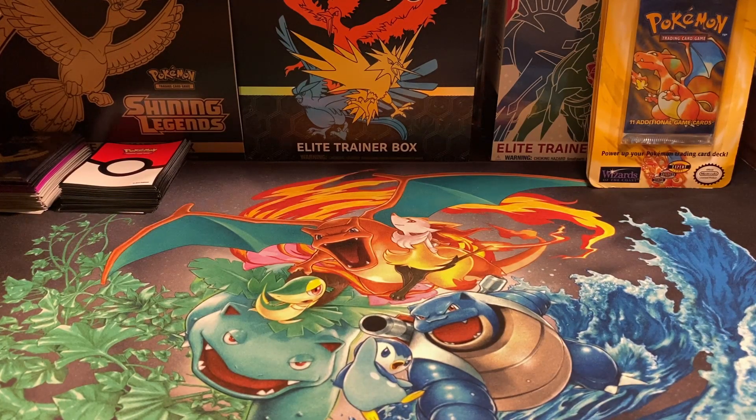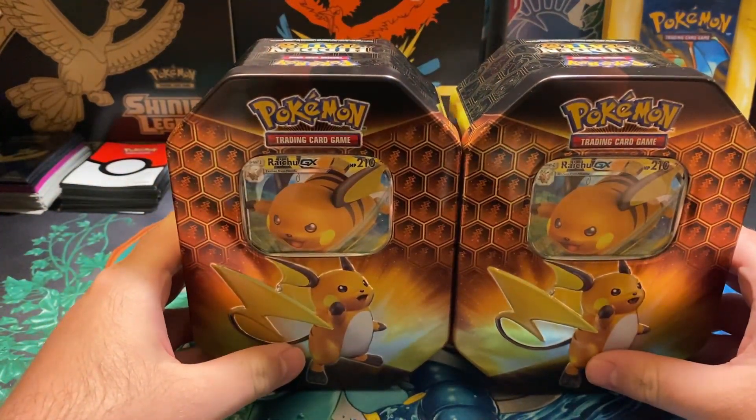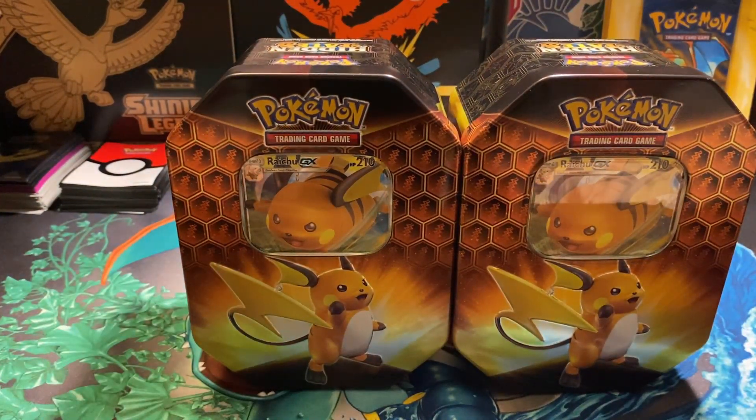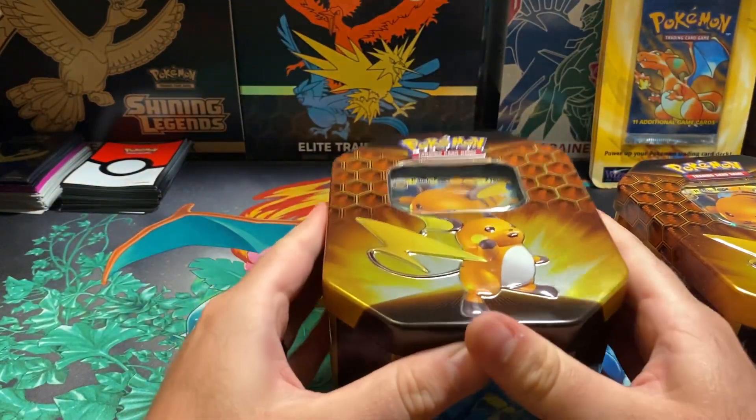What's up guys, ChainPokeman here. Got another video for you. We're going back to some Hidden Fates. So I've got two Raichu Tins. I already took off the plastic and stuff, but yeah, we're going to take the cards out and we'll see what we get. So we're going to get right into it.